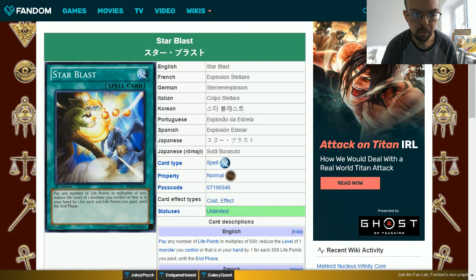The whole purpose of this combo is that unfortunately Penguin Torpedo is a level 3 monster, so it doesn't benefit from the effects of your Wetlands field spell. By using Star Blast, you're reducing its level by 1 to level 2. It already has the Water attribute and the Aqua type, so you're making that card go from a 550 attack monster to a 1750 attack monster.